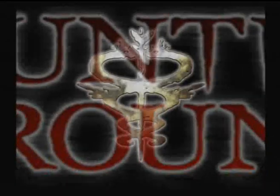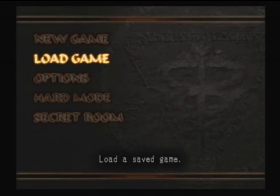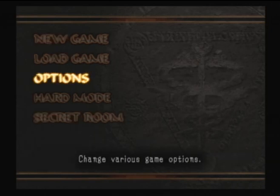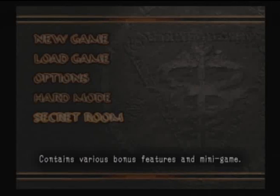Save clear data on number one. As you can see, the menu is much longer. You can do hard mode, begin a new game. And then Secret Room. It contains various bonus features and a minigame.